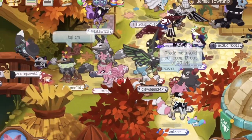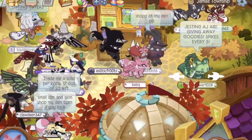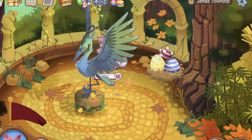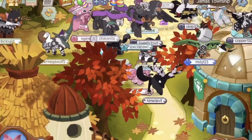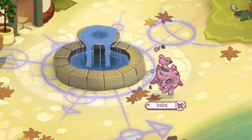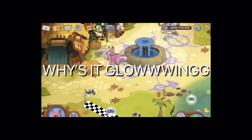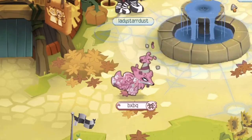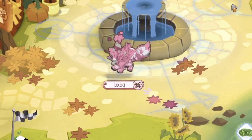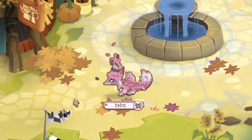I love the way Jamaa looks right now. My favorite is obviously the actual Halloween update, but the fall just makes it look so pretty. I heard there was some weird stuff going on around Jamaa. What is this — am I seeing things? There seem to be arrows pointing in different directions. I wonder if there's other stuff around Jamaa.